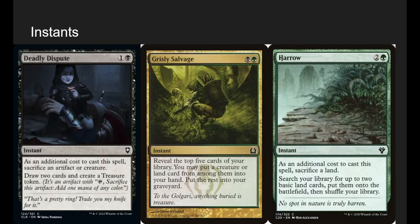Deadly Dispute: we make a good amount of tokens, and since they're just 1-1s, I like being able to sacrifice them instantly to draw two cards and make a treasure. It's good card draw and ramp, and we don't care if our creatures die — they're tokens or they get shuffled back anyway. Grisly Salvage: look at the top five cards of our deck, put a creature or land into our hand and the rest into our graveyard. We fill our grave, put the best card in our hand — it's a two-mana instant-speed fantastic.